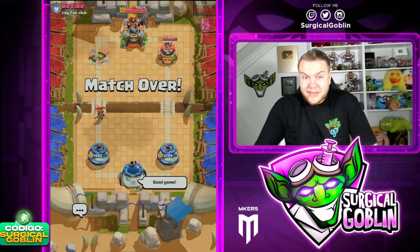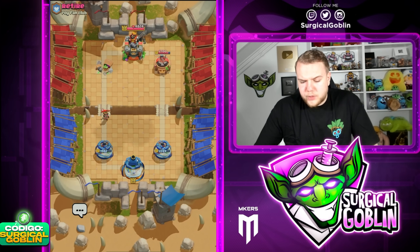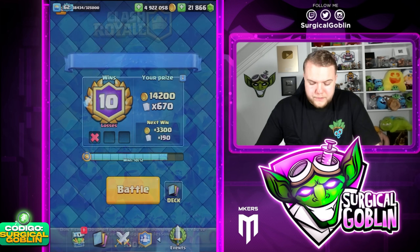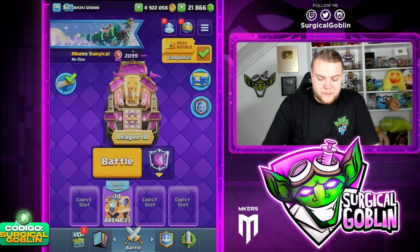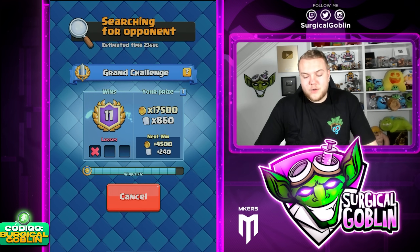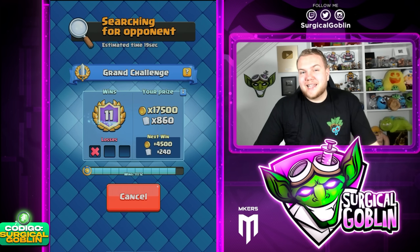Ability, Ice Spirit — that should be good game. The Goblin Giant, even though it's really broken, won't deal that much damage. Very nice win against a very good player — Retire is actually a top-level player. He usually plays Mortar Bait; I guess he was just trying out the meta Goblin Giant deck. I think we need one more win to complete the grand challenge — we only lost one game against the PEKKA player. We're 11-1 right now. Retire has top 15 in ladder and top 15 in global tournament — big shoutout to him.